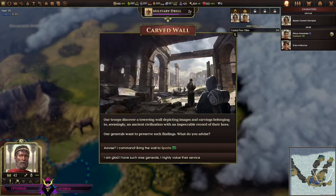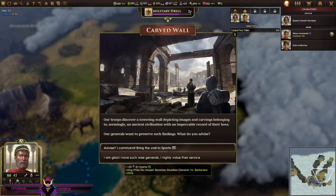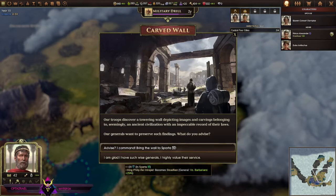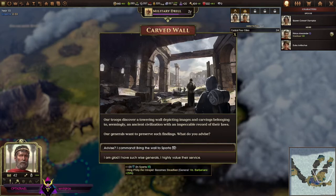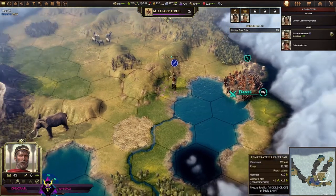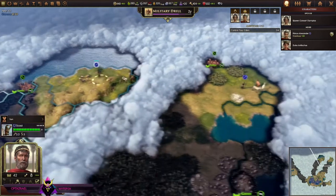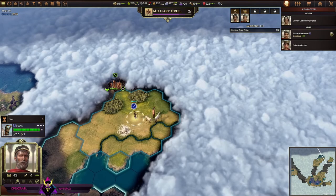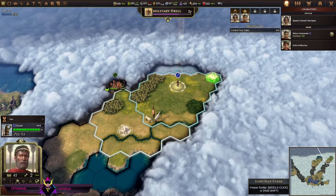The troops discover a towering wall depicting images and carvings belonging to an ancient civilization. A gentleman wants to preserve his findings — what do you advise? Bring the wall to Sparta — the whole wall? That is a very Spartan thing to do. King Philip becomes steadfast and gets 25% attack versus barbarians — hey, that might be good! I'm getting a wall boys — let's go. That seems way too good to pass up.